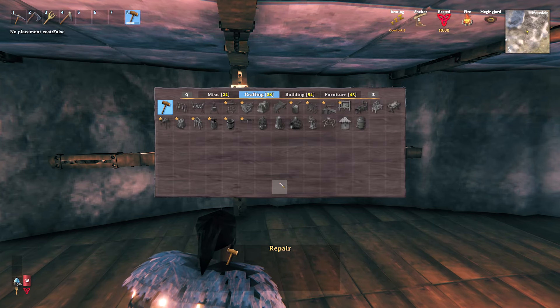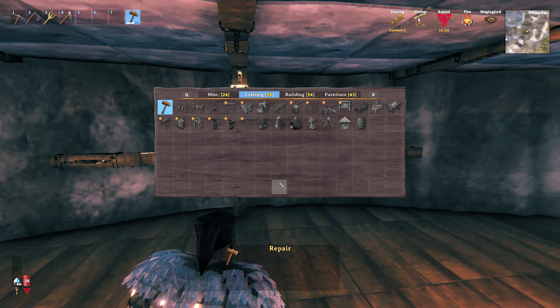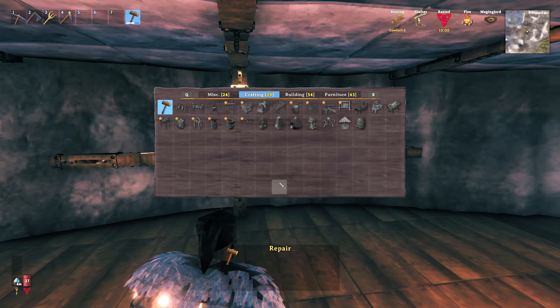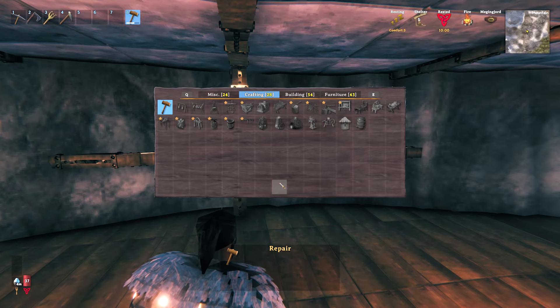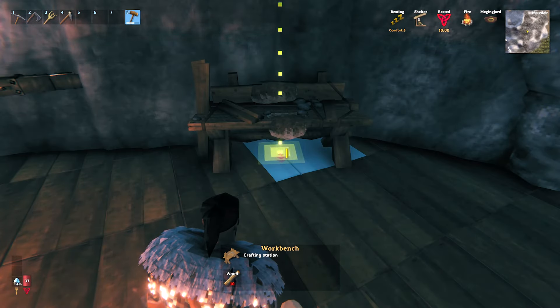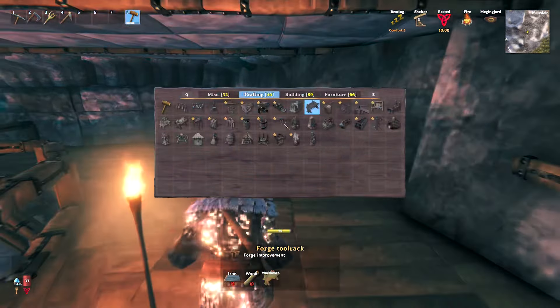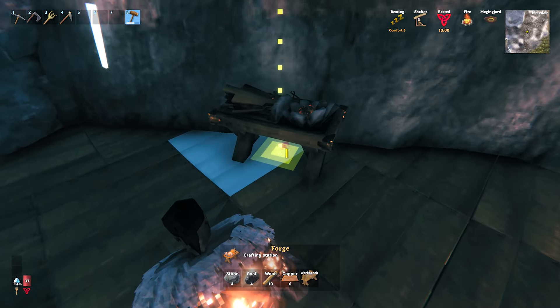If you're new to the build-through, we're only building with the materials available to us in each biome. Right now I'm in the mountains. If you want to check out Black Forest builds, Meadow builds, or Swamp builds, those are in previous episodes — they have even less of this stuff because I was only building with what was available. This will be the workbench side, and we'll put the forge over on this side.